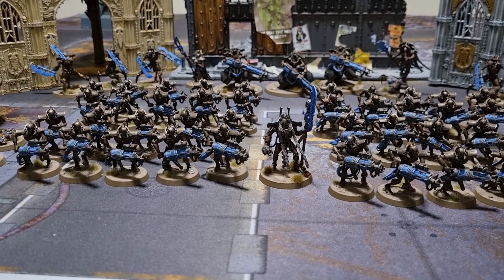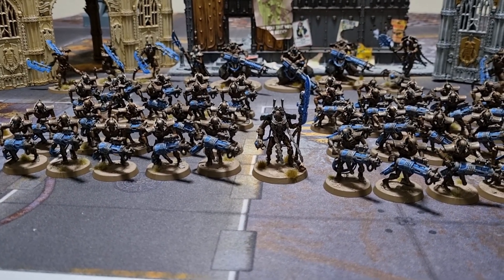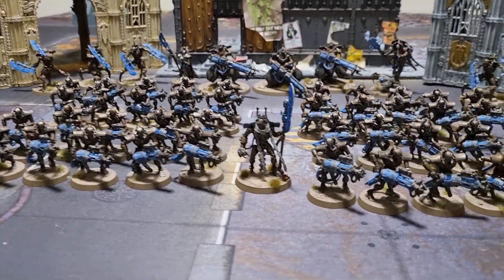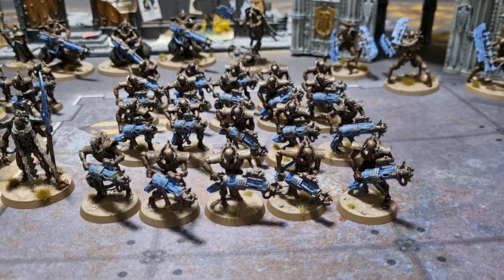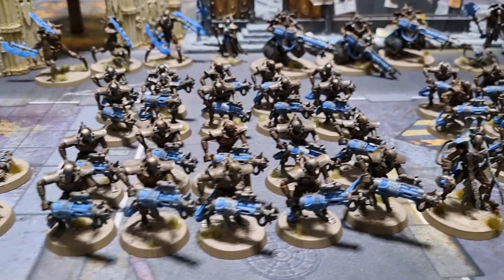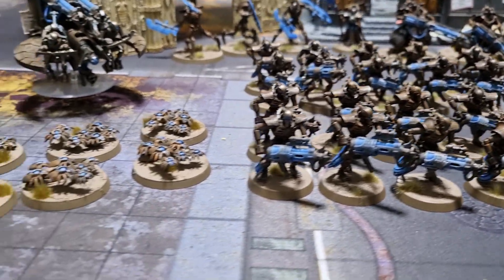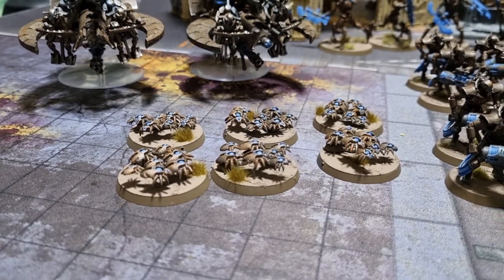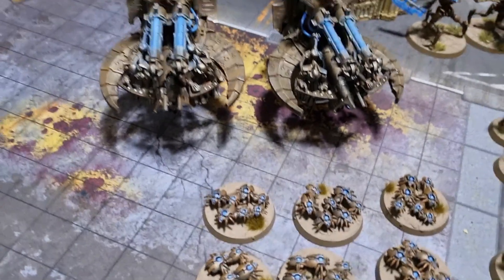The Overlord has the Arrow of Infinity as his relic — an upgraded Tachyon Arrow. Next to him on the right we have two squads of five Tesla Immortals, and behind them one squad of ten. To the left we have two more squads of ten, and one squad of six Scarabs.